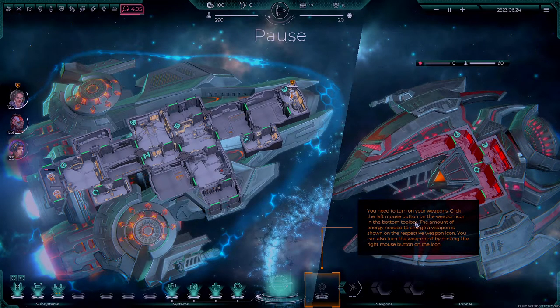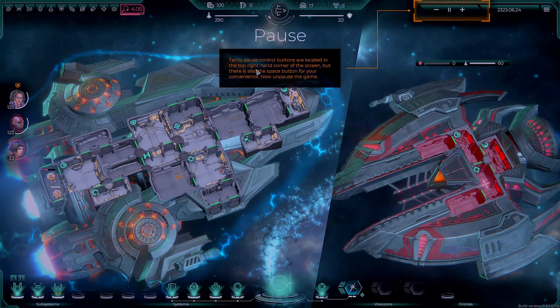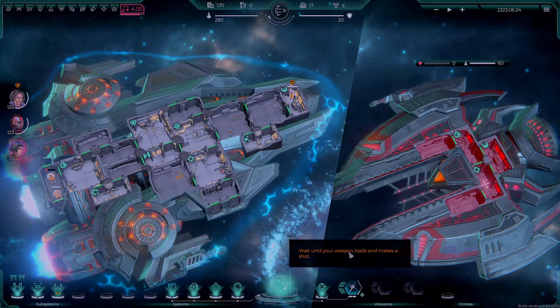You need to turn on your weapons. Click the left mouse button on the weapon icon in the bottom toolbar. The amount of energy needed to charge a weapon is shown in the respective weapon icon. You can also turn the weapon off by clicking the right mouse button on the icon. Click the left mouse button on the turned-on weapon and use the same mouse button to choose the module in the enemy ship you would like to fire at. Each weapon takes time to get ready — make a shot when it's ready. Tactical pause control buttons are located in the top right corner of the screen, but there is also a spacebar for convenience.